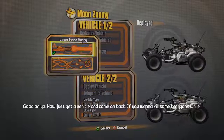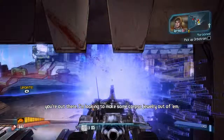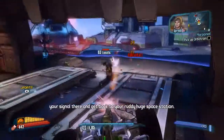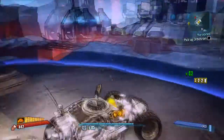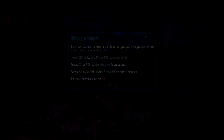Good on ya — now just get a vehicle and come on back. If you want to kill some Kragans while you're out there, make sure to stop by — I've got something that'll get you into Concordia. Maybe you can find a signal there and get back to your bloody huge space station. That's pretty cool actually. Anyway, thanks for watching — please drop a like, comment, and subscribe if not done so already. This is the end of part 2 of Borderlands Pre-Sequel — tell me in the comments if you want me to continue. See ya!